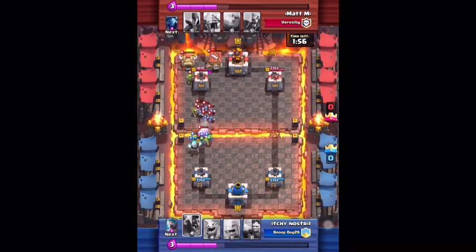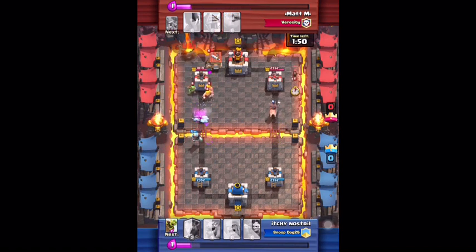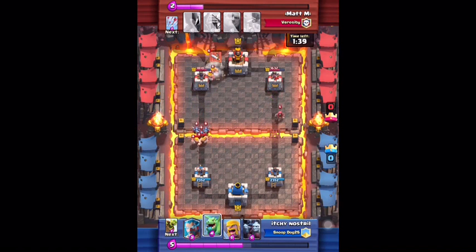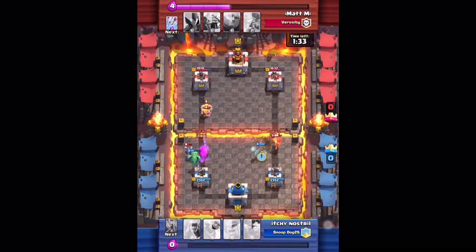Attack the other side — that's what I'm going to do here. I'm going to put a hog rider on the right side so he can't put his spawners down; he's forced to defend it. If you attack the other side, they're forced to defend and can't put spawners down. Then I put a baby dragon on the left.